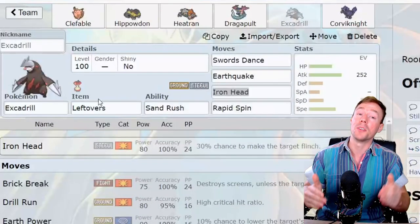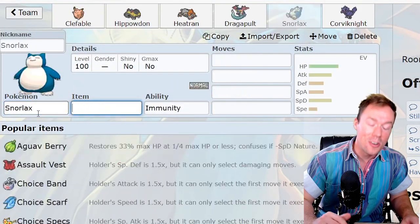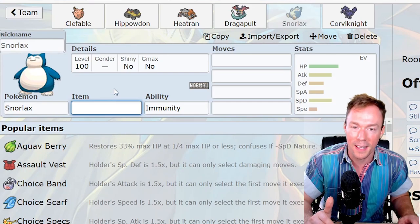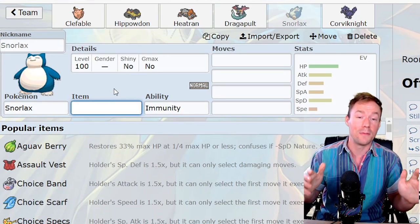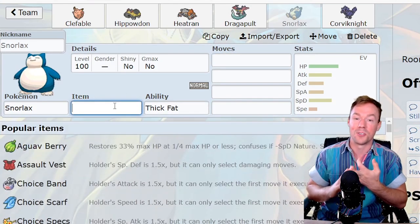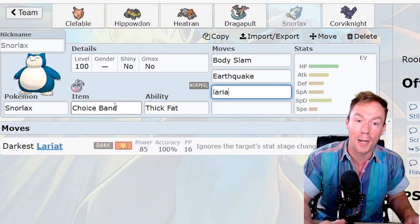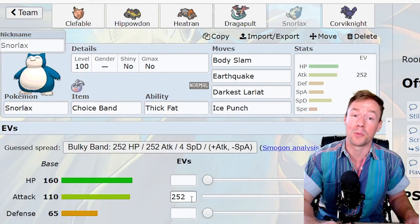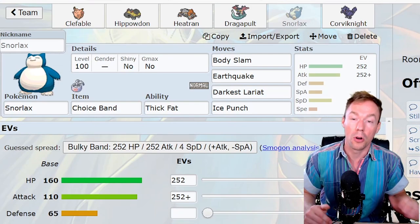That's why the first thing I recommend when you're building a new team is to Google the tier's viability rankings so you have an idea of what you're up against. I don't recommend you just go to those viability rankings and fill up your team with top tiers. Like I always say, chase your bliss. If you want to use a team full of weird Pokemon like Garbodor and Snorlax and whatever, go for it — there's nothing stopping you. But you can't leave those rankings until you've looked at what you're up against and made sure you have distinct counters to the Pokemon you're facing.